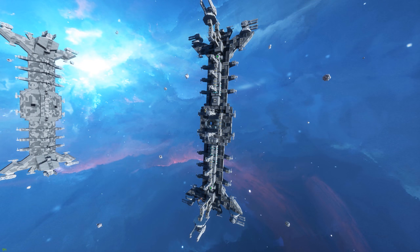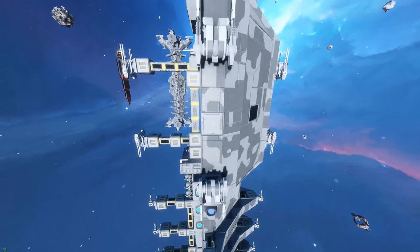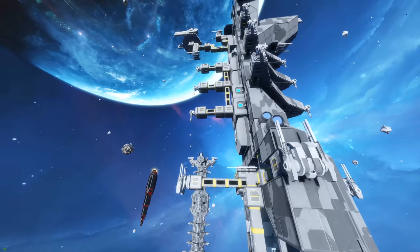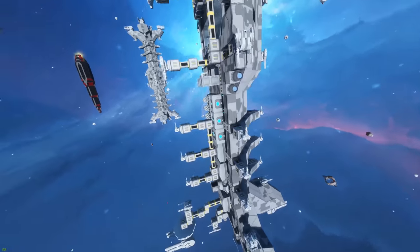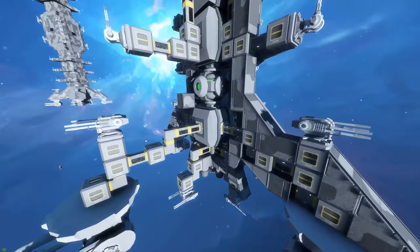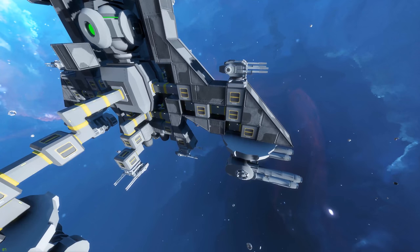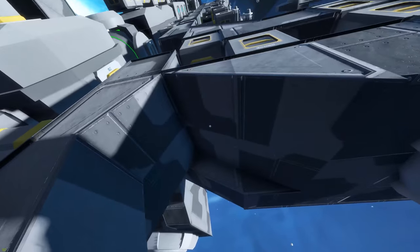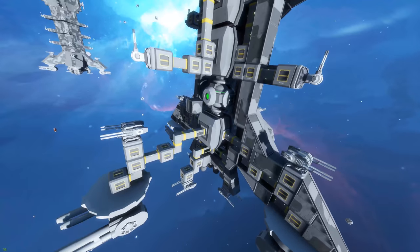I do have a cutaway of the station over here that'll give you an idea of its inner workings. Basically, what I did is I took half the station — ignoring the center station block — and just removed all the heavy armor so you can actually see what the piping on the inside is. Starting at the bottom and working our way up: the piping leads to all the turrets, all hidden behind at least one layer of heavy armor. That pipes into a main pipe, which goes into a cargo container, which hooks into a reactor, which hooks into another cargo container.